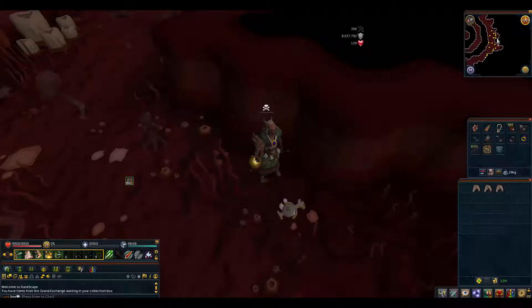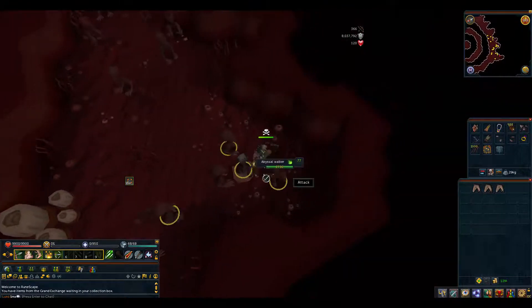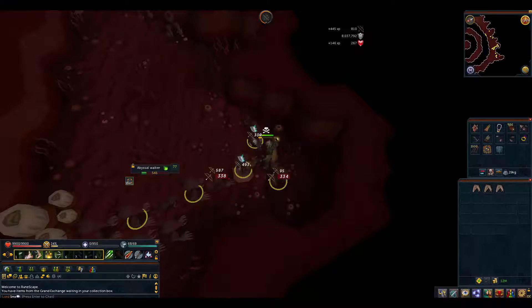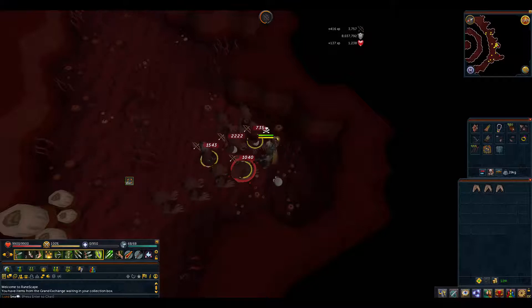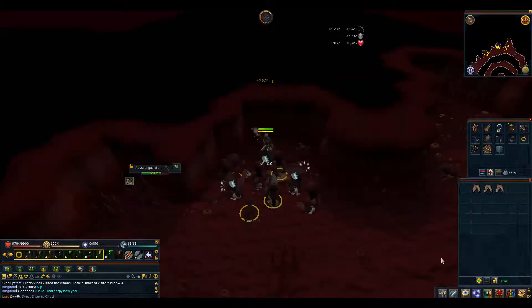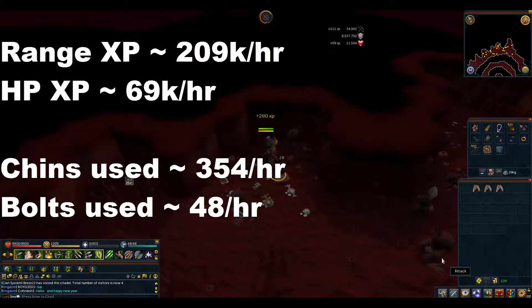Now let's try the same thing in EOC mode. I'm not going to be using any threshold abilities, so it's basically just momentum. Coming up to the 10 minute mark, and this time by my calculation I gained 209k worth of Range XP per hour and 69k worth of HP experience per hour. This time I only used 354 chins and 48 bolts in an hour.